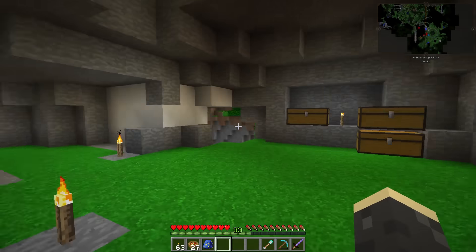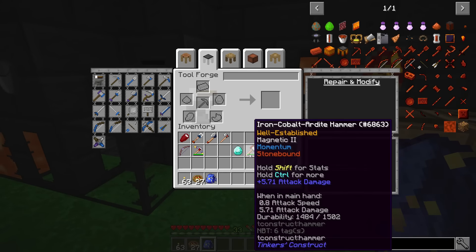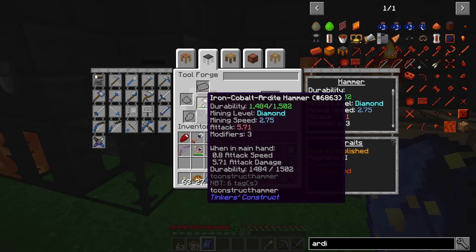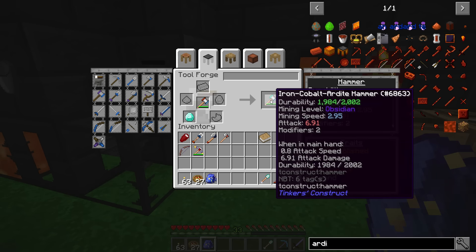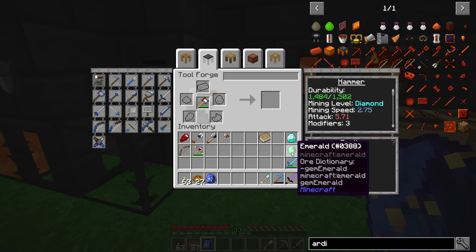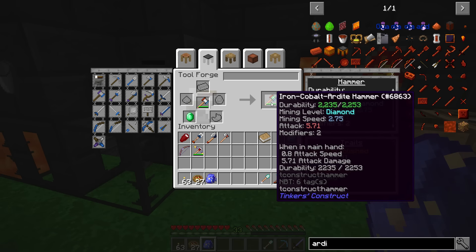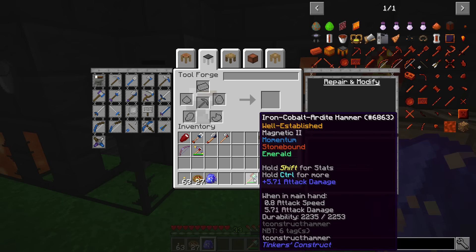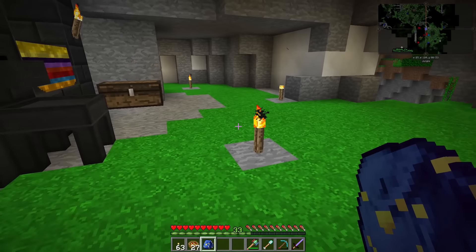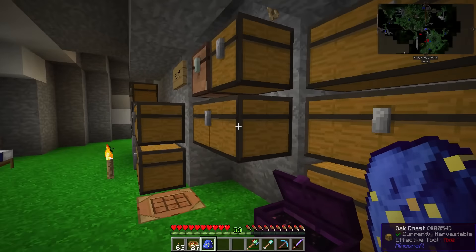I forgot to make the cleaver — I'll make that a little bit later. I want to add the glowing modifier to our hammer so it's easy for mining and we don't have to keep laying down torches. I also want to boost the durability on our shovel — throw a diamond on there and that gives us 6.5 mining speed. That raised it from around 200 to about 700 durability.